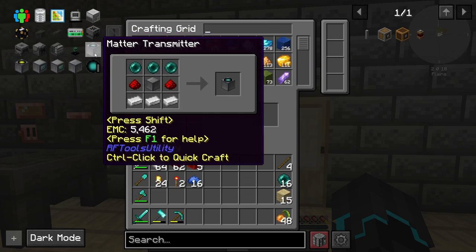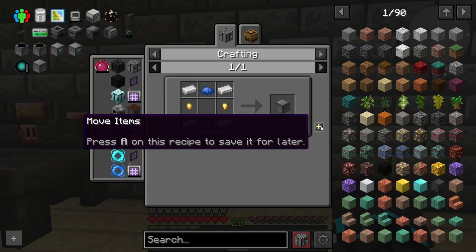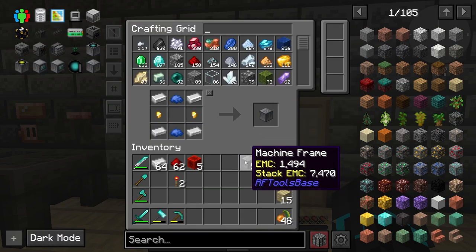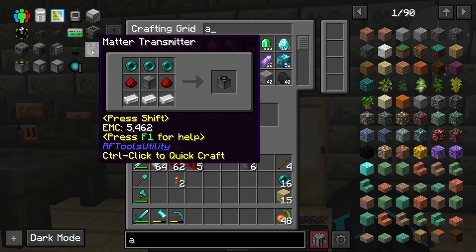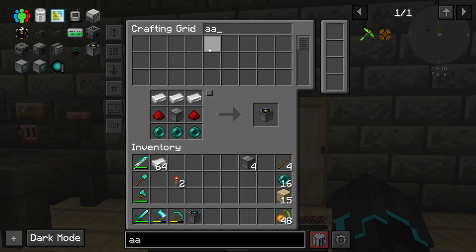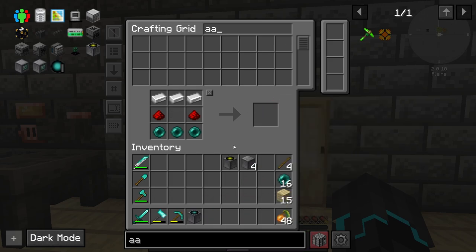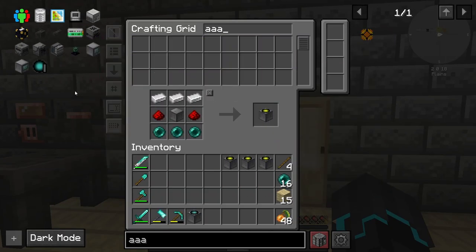I'm going to add all those in and get to crafting the matter stuff that we need. First I need to make some machine frames — I think I need about six. Next I need to make the matter transmitter, which is what we will be beaming from, essentially, so this is going to be placed here in our base. Then we need the matter receiver, which is the thing we need to connect to and where we are going to end up — one in the nether area, one in the end area, and one back here at home.